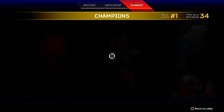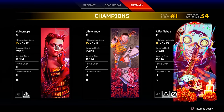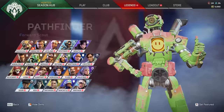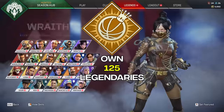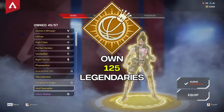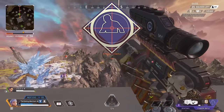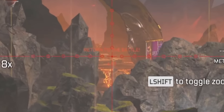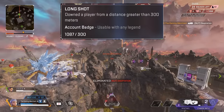You can still get this anytime, but the sheer difficulty of pulling it off makes it very, very rare. For other difficult but still obtainable badges, there's the Baller badge, which you unlock by owning 125 legendary items, and the Longshot badge, which requires you to knock an enemy over 300 meters away. Longshot also serves as a tracker and will tell you the farthest knock you've ever gotten if you hover over it in the loadout screen.